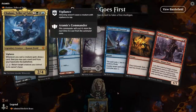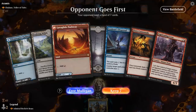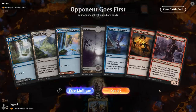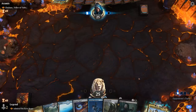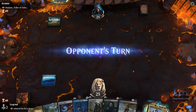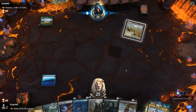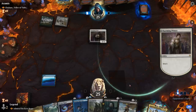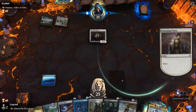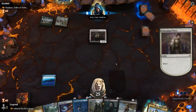Game 1: we're on the draw facing a Chulane Teller of Tales deck, so we can expect some ramp and plenty of creatures. Our first hand is not that exciting — lacking early creatures. Cannonade could be okay if the opponent has mana creatures, and Dispersal could be useful, but we should look for more creatures. The new hand is better. We'll kick things off with Freebooter just to have a look. The opponent plays Charming Prince, probably going to Scry 2.